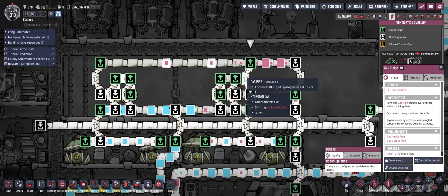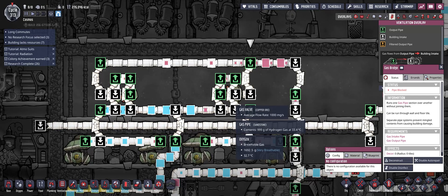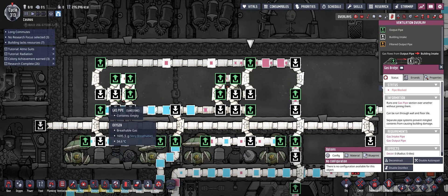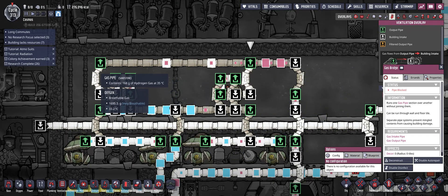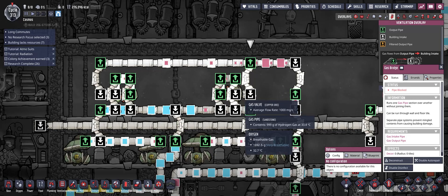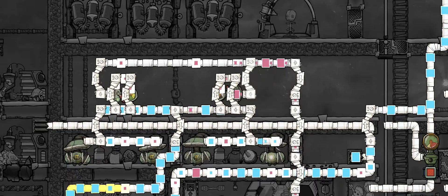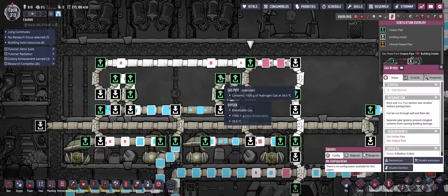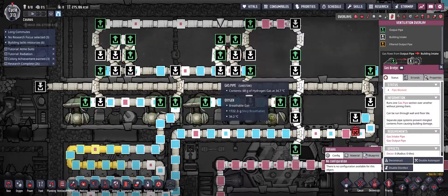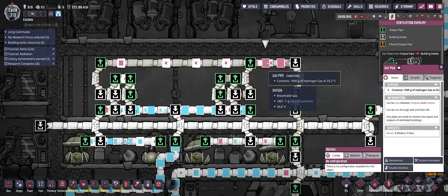Here is the output area. Before I connected it with proper bridge priority, it was working but it worried me that without a clean bridge priority setup, adding more to this filter could break it. Here's the build in action — and here you can see it's clearly clogged and full, which is why it's not capturing all the hydrogen coming through.